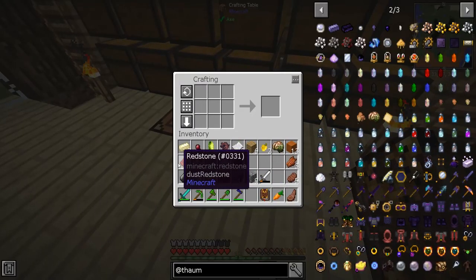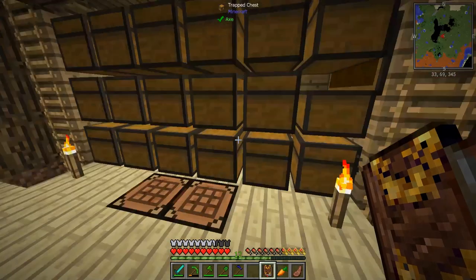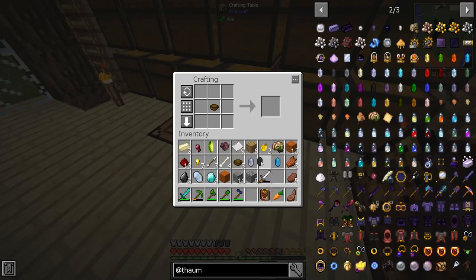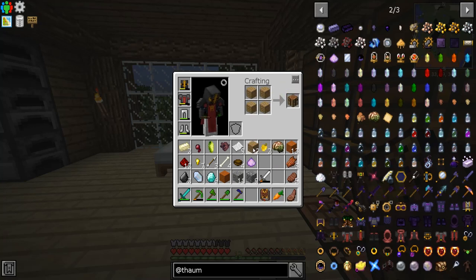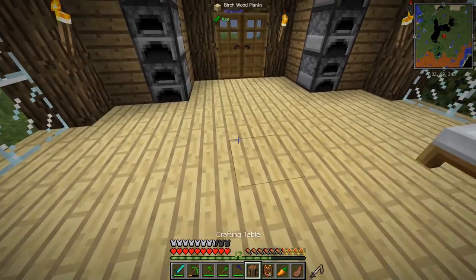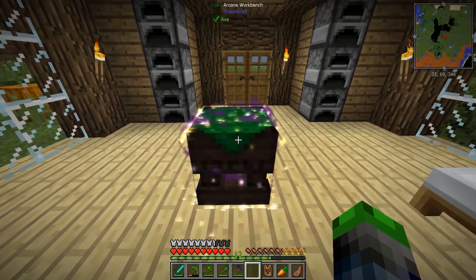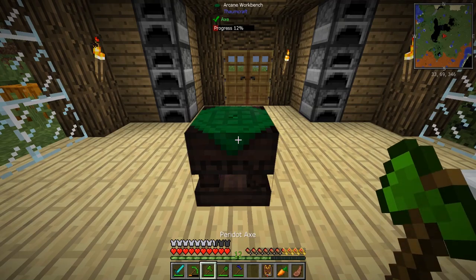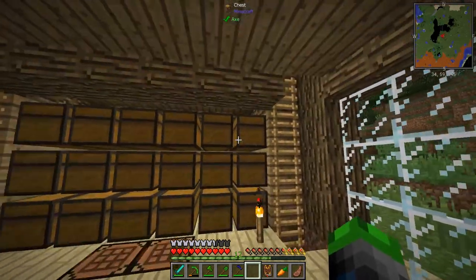One, two, three — booyah! And then a bowl, there we go — you there and you there, boom. Let's go ahead and make a crafting table, place it here like this, and then kaboom — magical particle effects — ta-da, we have an arcane workbench! We're gonna place this bad boy right here. Check it out — 166 available, which is good.